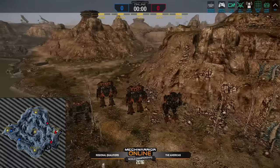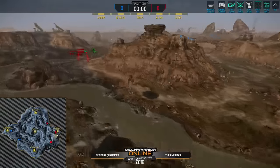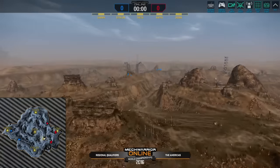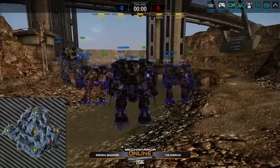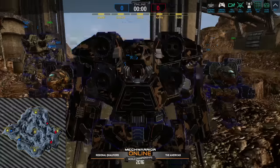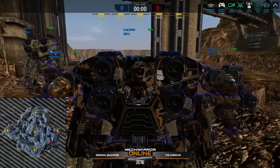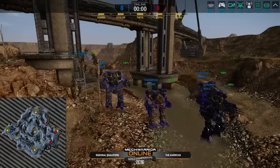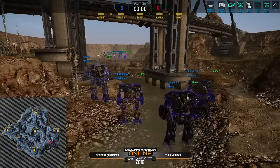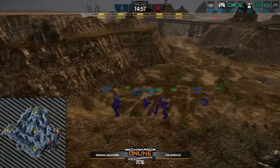I'm going to be interested to watch what the Cicada is going to be able to do. The Crows are bringing a very standard meta deck — the Oxides and the 2Cs are relatively interchangeable, and we've been seeing the 2Cs more here because of the jump jet capability. We're obviously seeing a lot of the Kodiak 3s with the quad Ultra AC-10s — it is just so devastating if you get in front of that for too long. The Timbers can be interchangeable with some of the other medium heavies like the Black Widow.